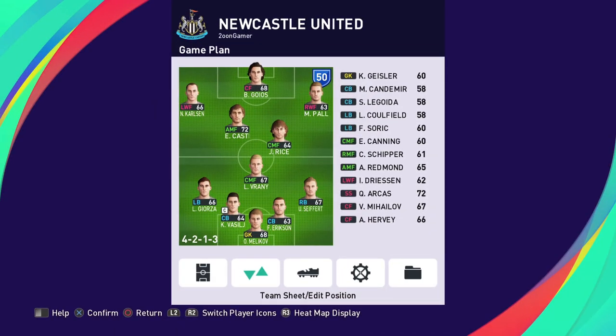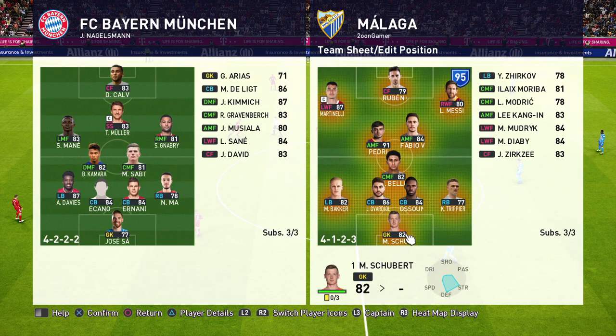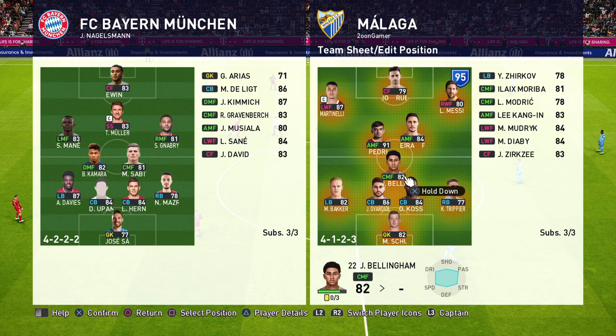In the game plan you can make alterations to your starting 11, substitutes, formation, free kick takers, captains, and tactics. I normally go with a back 4 with wing backs pushed wide and forward a little. I like to play 4-3-3 with the midfield 3 fairly central — either one defensive midfielder and two attacking midfielders, or two centre midfielders and one attacking midfielder. When buying players, it's good to get players who can slot into multiple positions.